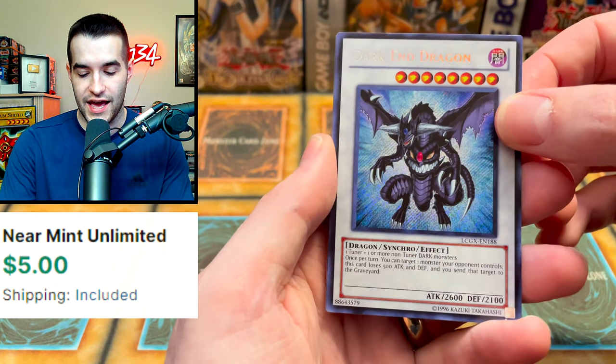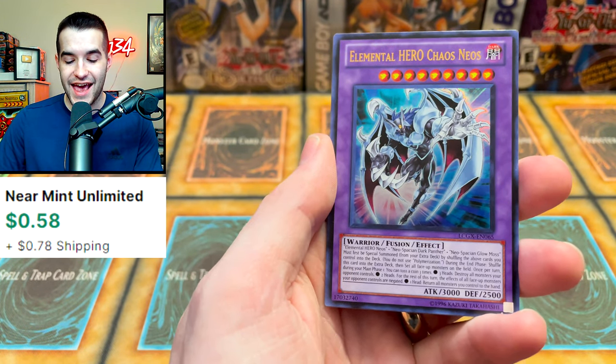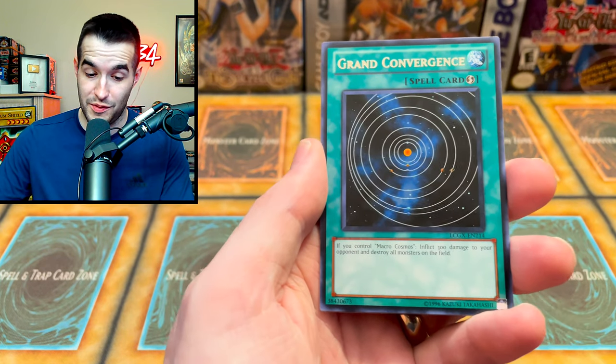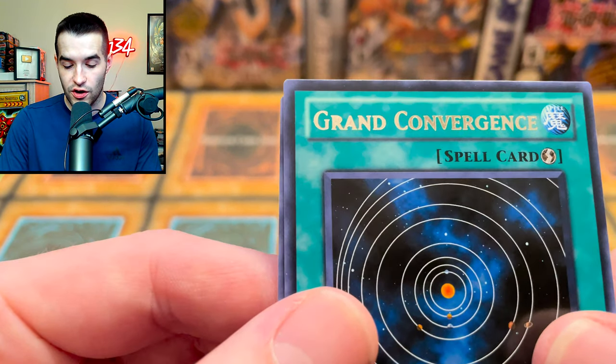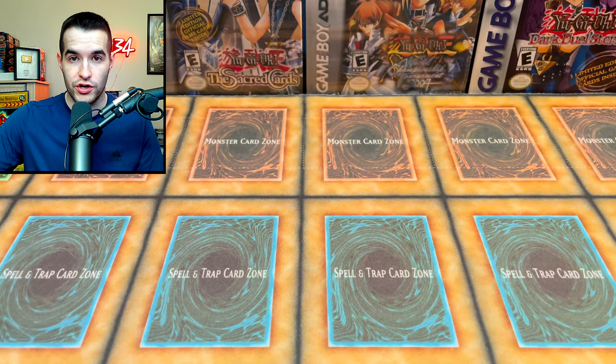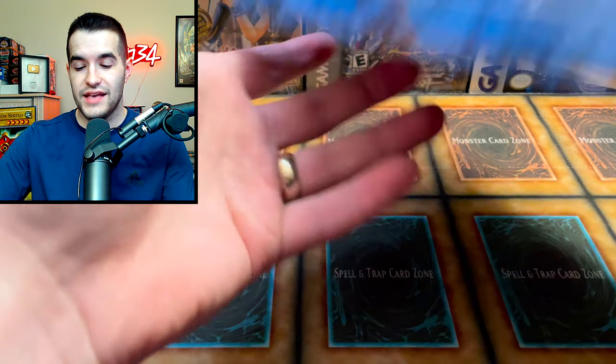Chaos Neos — unfortunately not the misprint ghost rare, which doesn't even come in the set, but that'd be cool. Grandian versions all seem to have these inking issues — that's weird. Then Elemental Recharge. Overall a very strong showing for Legendary Collection Two; it wasn't the best ever but it was still really good.